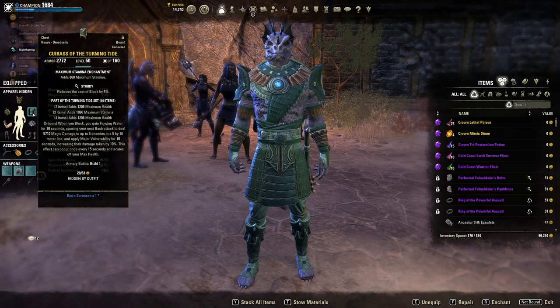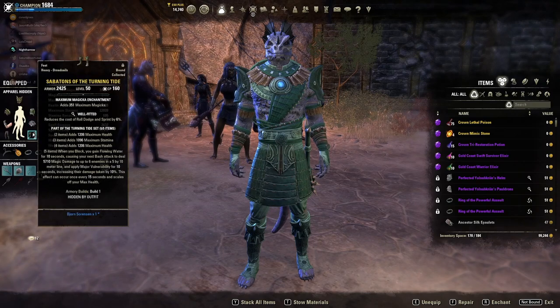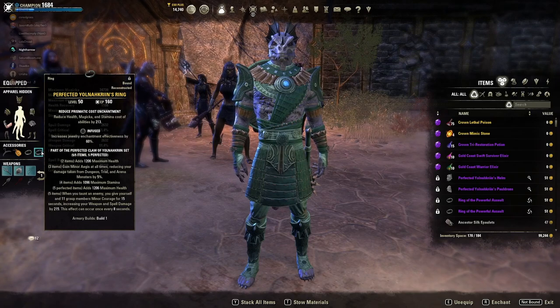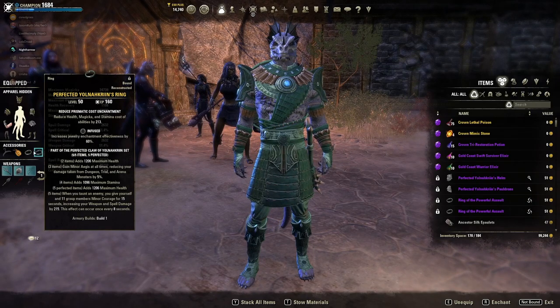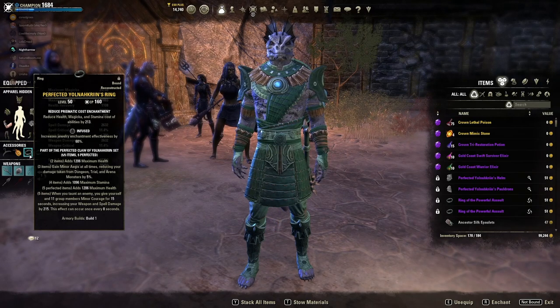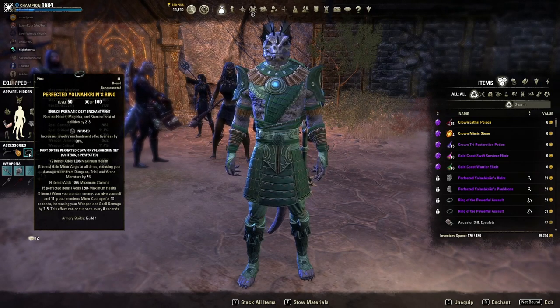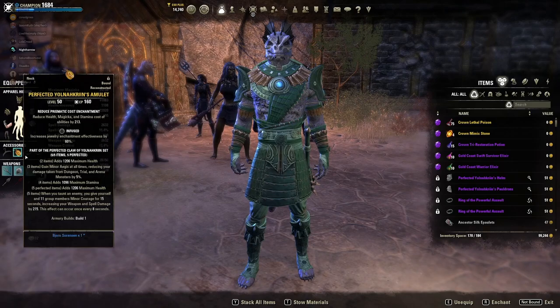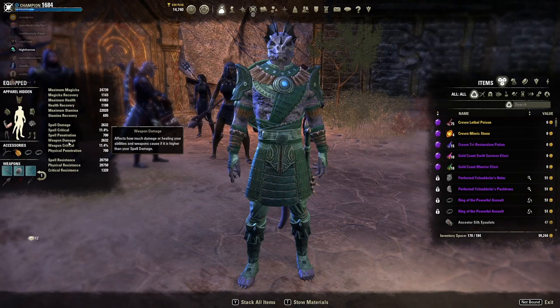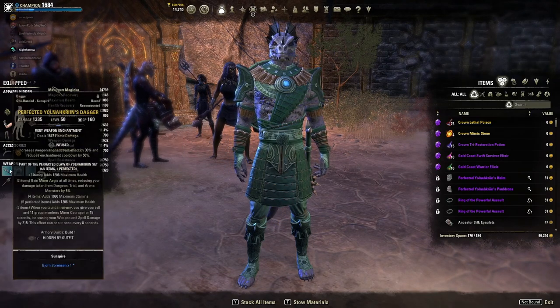Even though you're holding block quite a bit because you don't know what's coming, you'll still be fine by having sturdy on. For jewelry, you always go infused. The reason you go infused on jewelry is because you'll always want to be able to change out the enchants on it. You don't have to worry about what trait it is - just go infused and you can always change out the enchant. It'll always be at least 90% effective if not optimal for you.